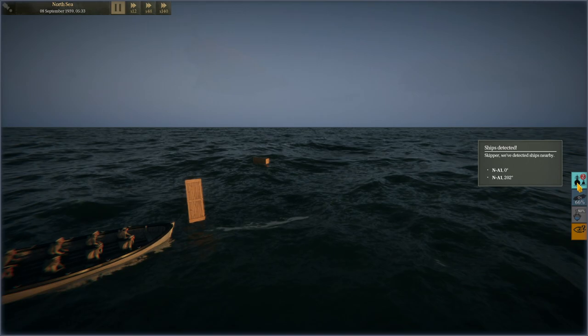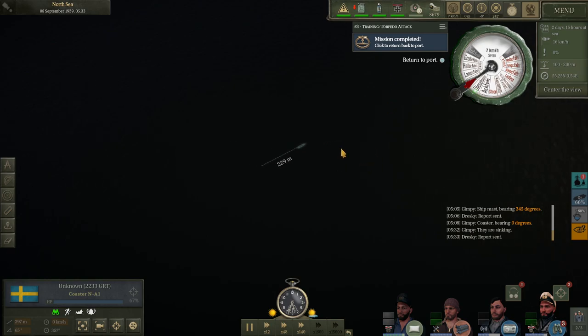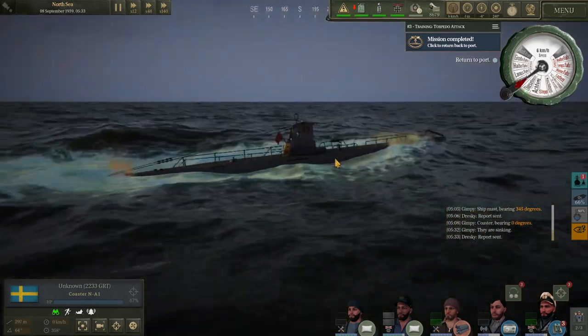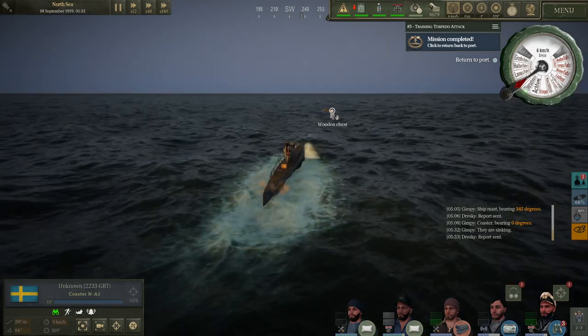Ships detected — we've detected ships nearby. Mission completed — click return. Sunk! Port back. Send them a report. We're technically neutral with the military — we're escorting merchant ships. Welcome to World War II. It's random inventory: food, supplies, etc. — so we can go pick it up? I can just do that. Let me pick that up though — it's not taking it up.